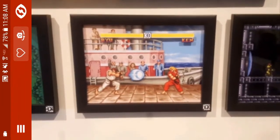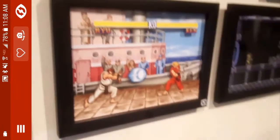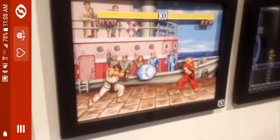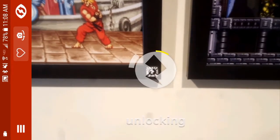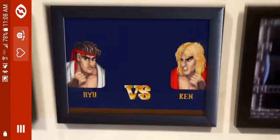Hey everybody, this is Anthony from Video Game Shadowbox with another augmented reality demo. This is the Street Fighter 2 dock scene. All you need to do is download the Zapper app on your phone and scan it to bring the scene to life.